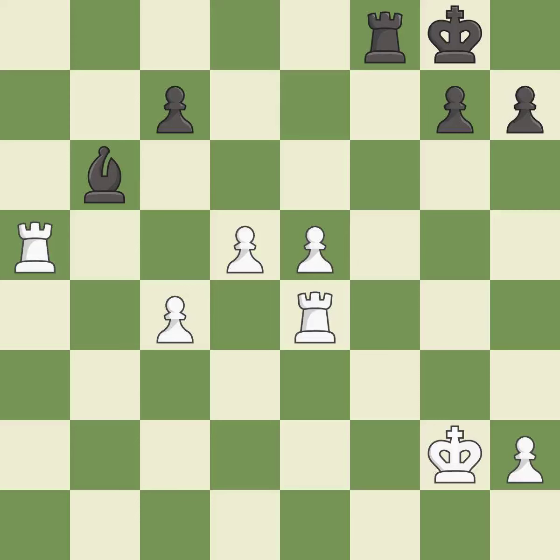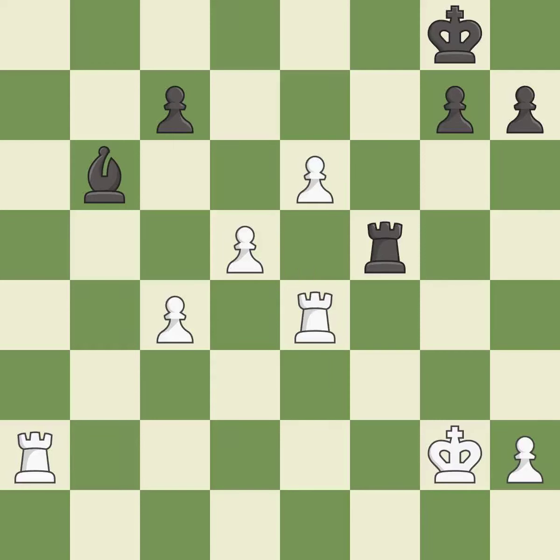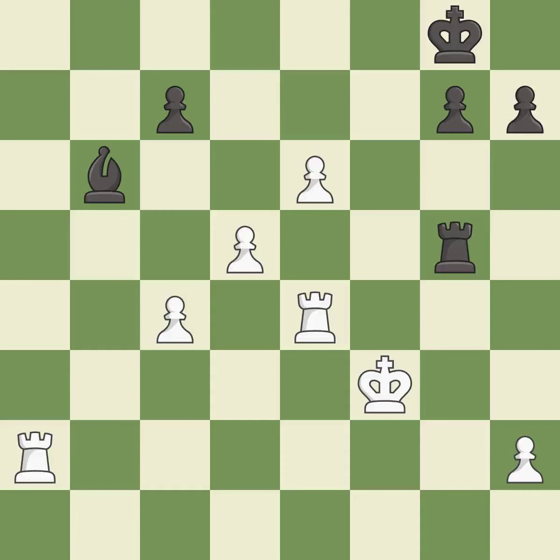This moves the bishop to safety — it is excellent. This moves the rook to safety — it is excellent. A very strong play — it is excellent. This pushes a passed pawn — it is excellent. One of the best moves — it is excellent. This evades the check from the rook — it is excellent. This allows a forced checkmate — it is an inaccuracy. This forces an eventual checkmate — it is best.